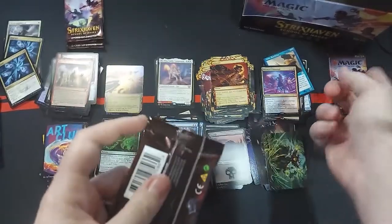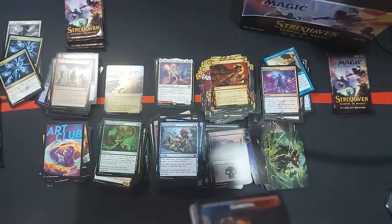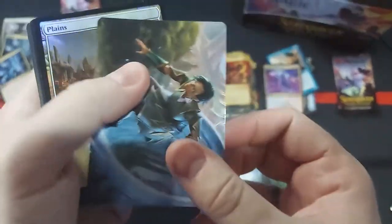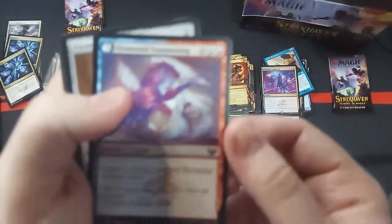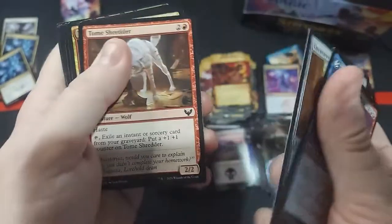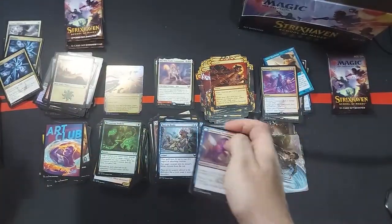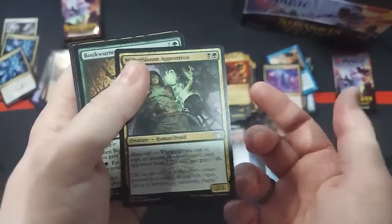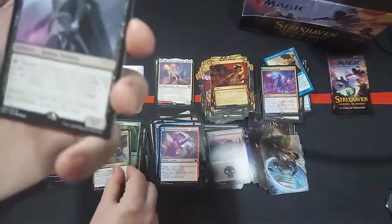Wow — we're down to what, our last four packs technically with that? So pretty exciting stuff. I love to see it. Love to see some good pulls here. Definitely not as many Mythics as I'd expected. I know there was always talk of like, oh man dude, there's gonna be so many Mythics in the set boosters — you're gonna go insane, you're gonna have like 1,200 Mythics. But I figured it wasn't gonna actually be that much, because I mean, why the heck would it be?